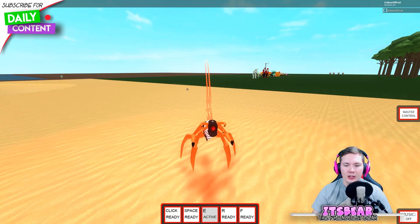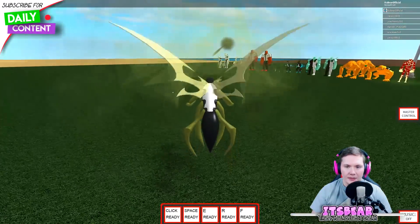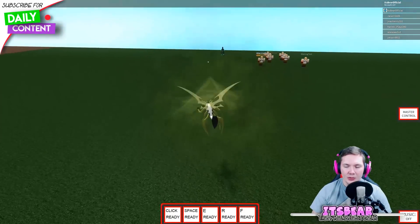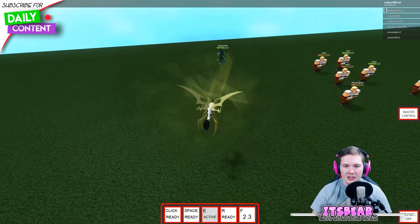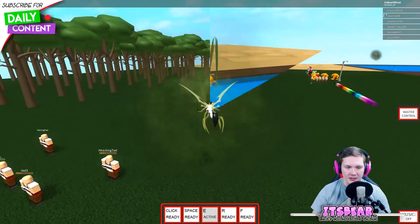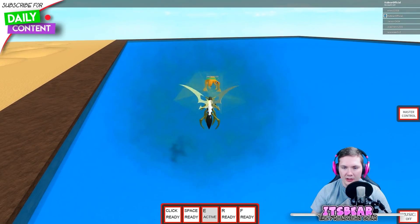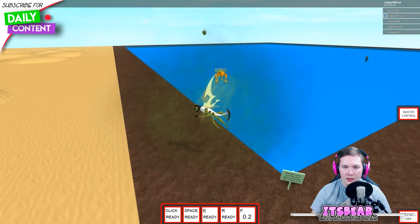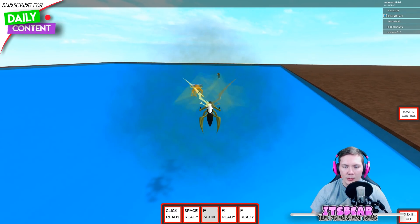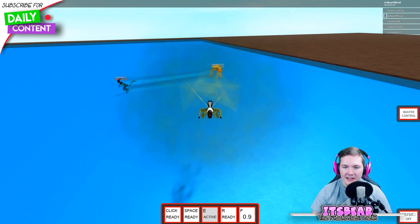I want to test out in a public server how Stinkfly uses his ultimate. Switching into Stinkfly, let's see if we can catch someone by surprise. Let's find somebody that's moving. This Accelerate seems to be stuck - he is already stuck, come on, start moving. See, he was unable to move there for a second. We caught him mid-air there as well. With the ultimate ability you can get them idle real quick - Accelerate as well. That is a really cool thing.